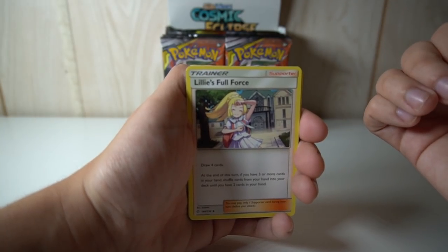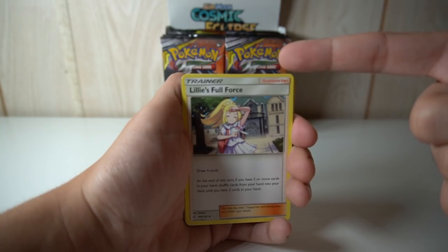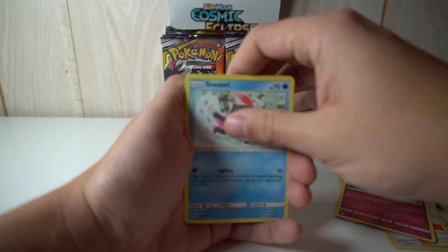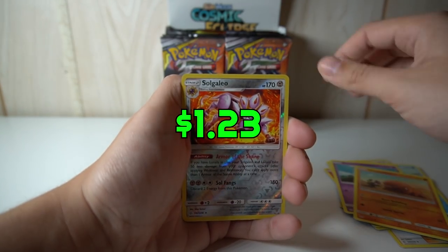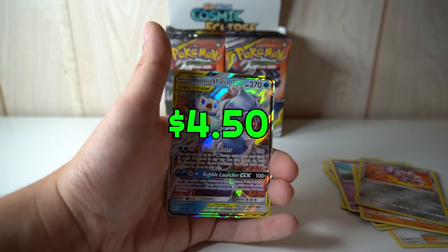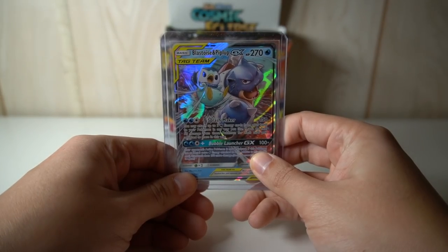The main issue was that one of the lights was to my right and now they're both kind of to my left — it's kind of blinding actually. Lily's Full Force, Larvessa, Eevee, Flabebe, Sneasel, Natu, Trapinch, Sogalio reverse — that's actually really nice. We already saw this one — I think two videos ago. Maybe very swag.